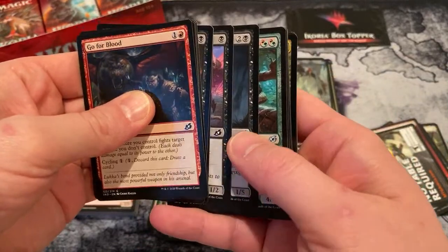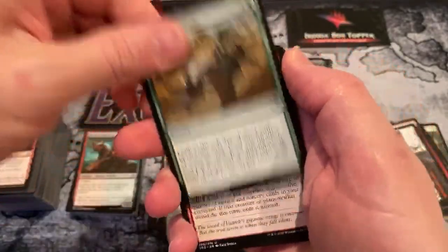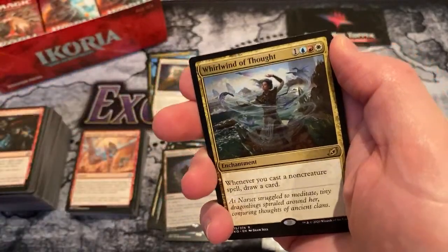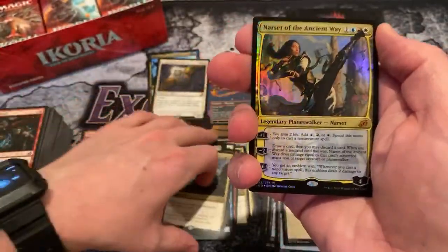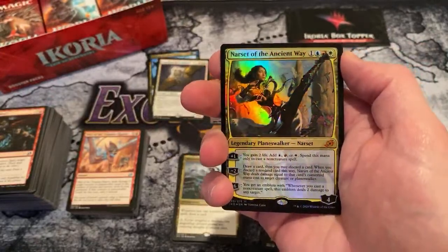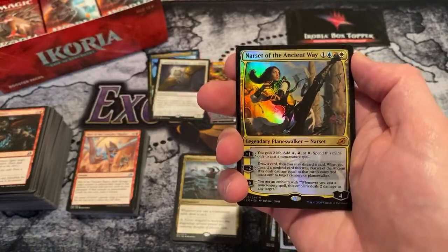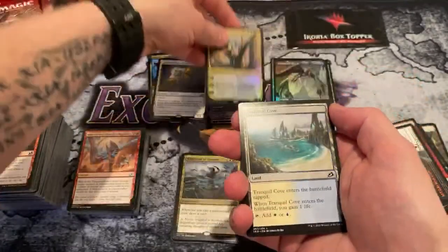What is that back there? We got a spicy hit back here, kids. A Whirlwind of Thought — hot. And Narset of the Ancient Way. That is what I am talking about. As Booster Therapy would say, that's a spicy meatball. That is awesome — Narset of the Ancient Way. Sip of apple juice for that hit. Cha-ching. That is hot.